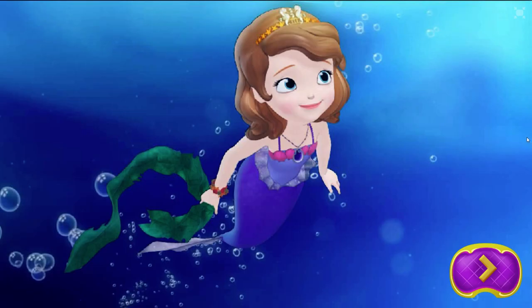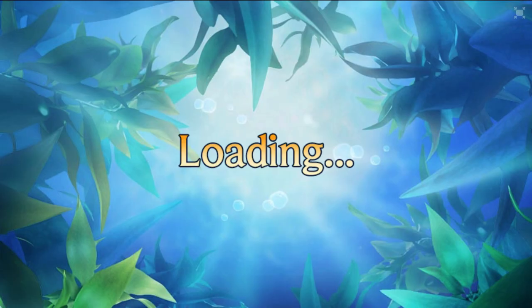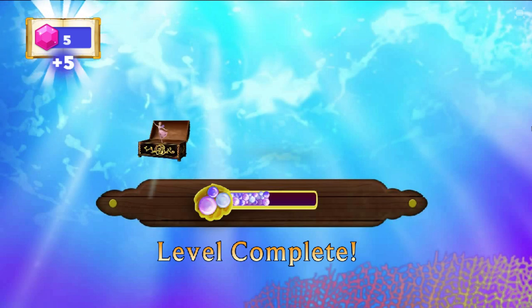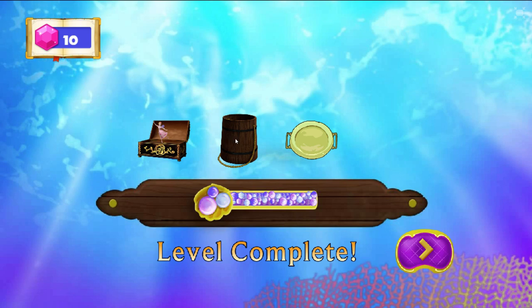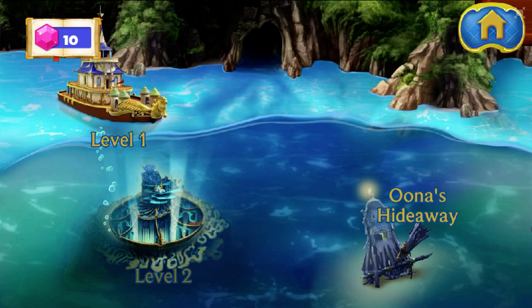You helped Sophia find the moon kelp for Una. Great job! For completing the level, you earned some special gems. You also unlocked some treasures for Una's hideaway. Now we can decorate Una's hideaway, or continue the adventure in level 2. Let's decorate Una's hideaway!